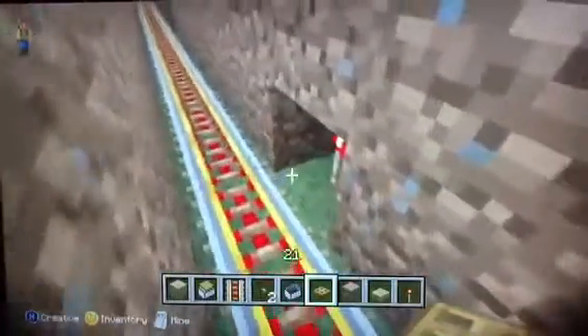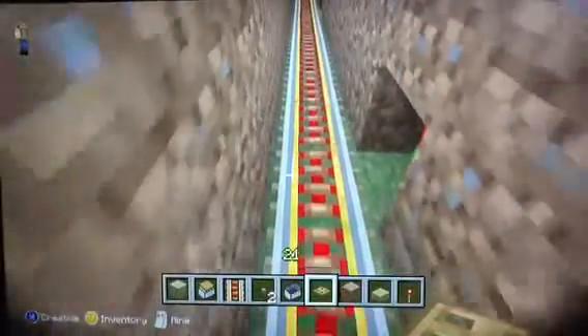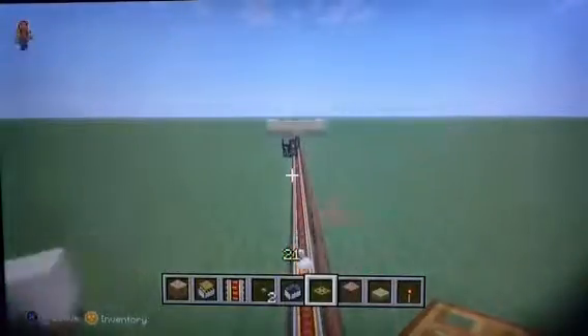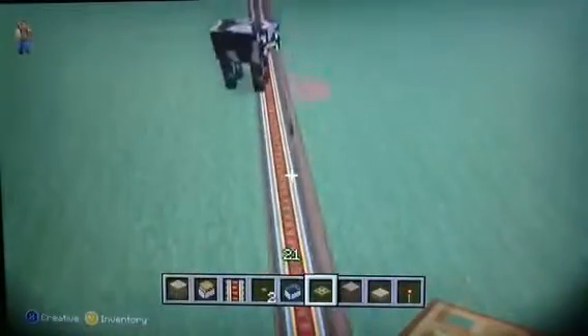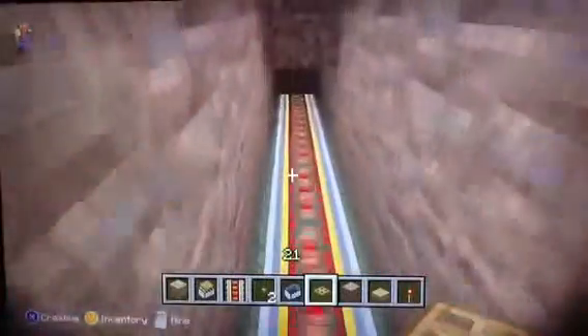The main part about the rail is that all the rails in the middle have to be gold — powered rails. Unless you're turning, then you can put a couple of regular rails, but you've got to use powered rails for most of it. Mine carts don't move very fast on their own, so you've got to get a lot of powered rails.